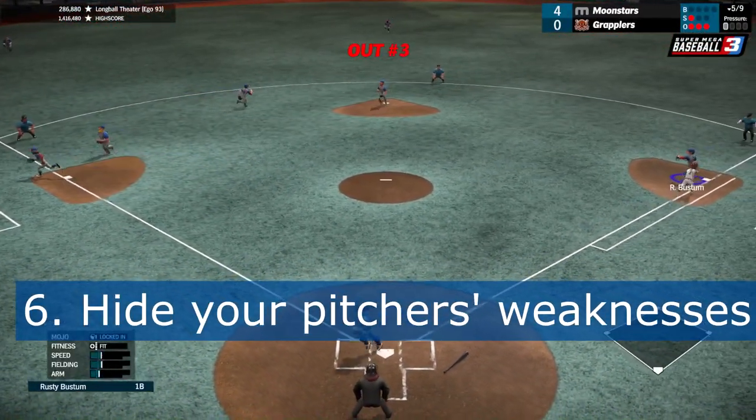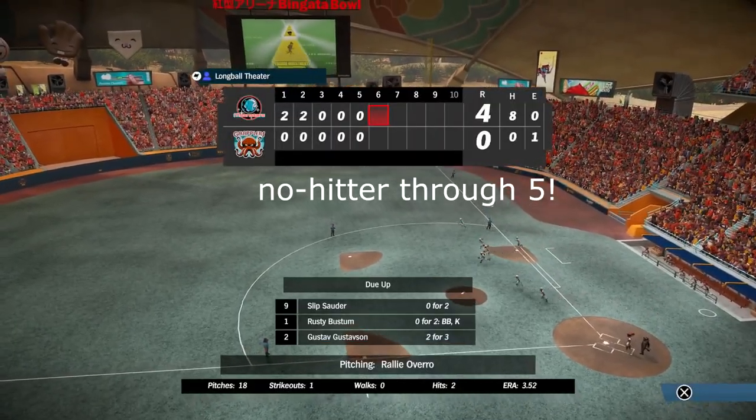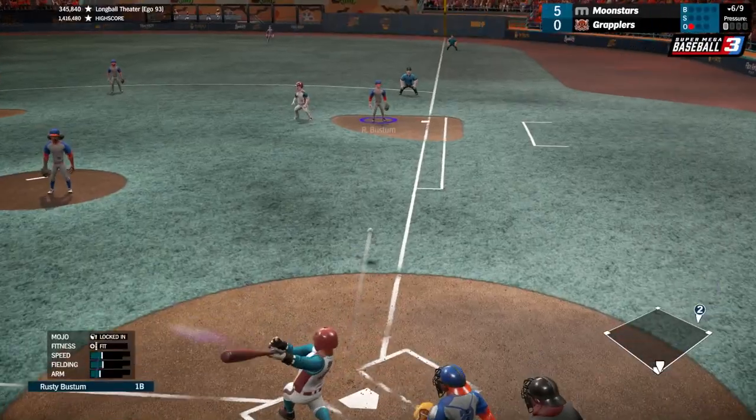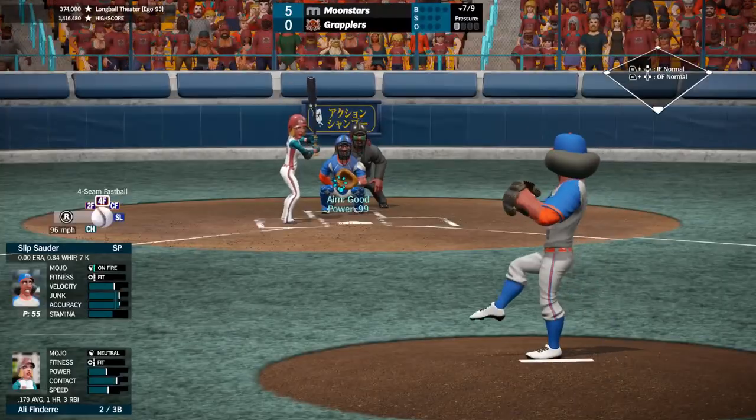Tip 6: Hide your pitcher's weaknesses. If you have pitches that your pitcher isn't great at, such as if they have low junk, throw them as out pitches, or with very little at stake, and early in counts. This shows the batter the mix-up but doesn't let them punish your weak sauce.